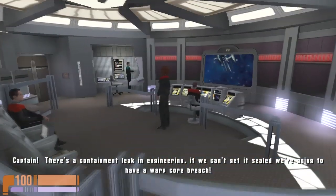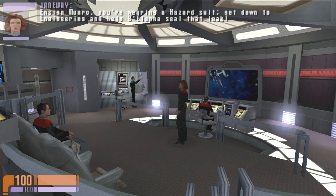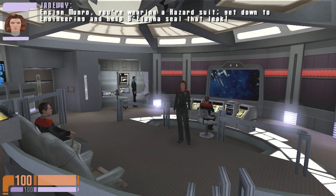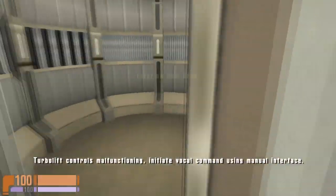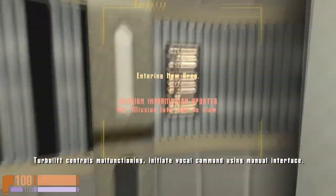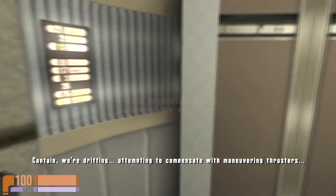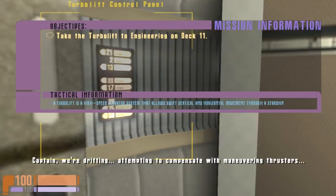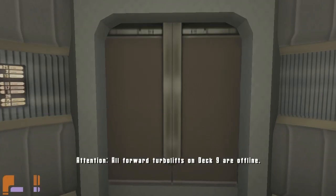Captain, there's a containment leak in engineering. If we can't get it sealed, we're going to have a warp core breach. Ensign Monroe, you're wearing a hazard suit — get down to engineering and help Balana seal that leak. Turbo lift controls are malfunctioning. Deck 11, engineering. Captain, we're drifting. They're doing their own thing over there.